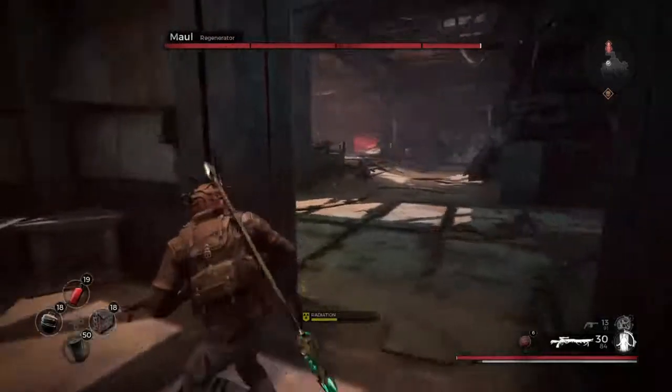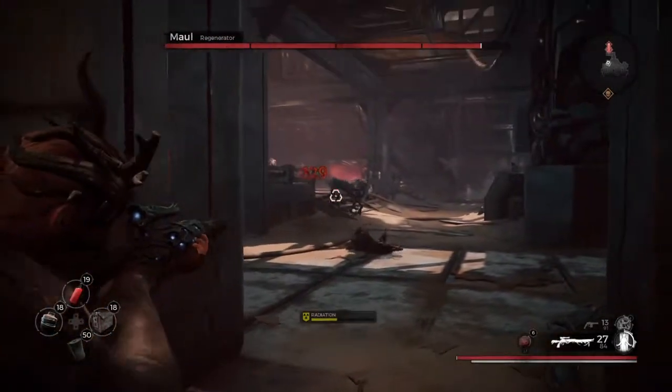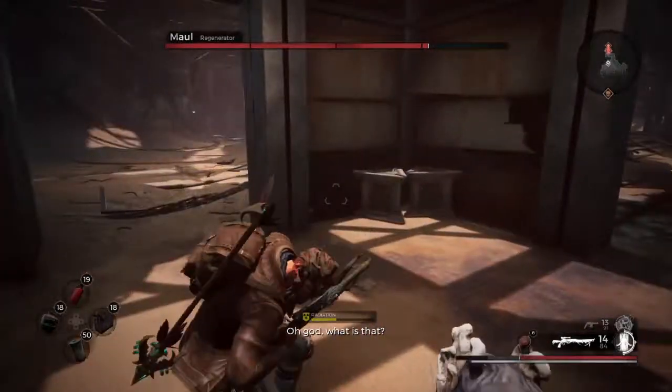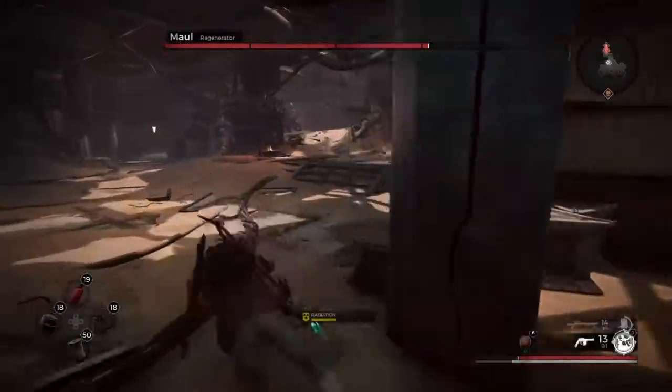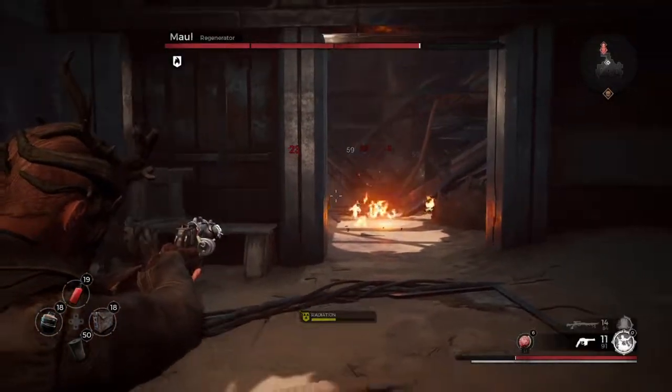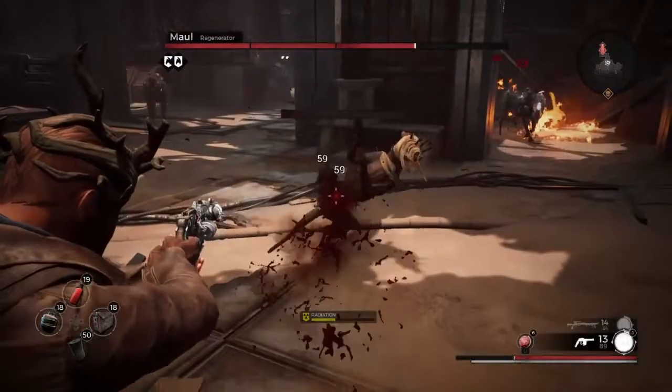The mod you get from this fight is actually pretty good. Tower's Immunity projects a 20-meter aura that moves with the caster and reduces incoming damage to all heroes standing in the aura by 30% for 30 seconds. Very good for PvE.